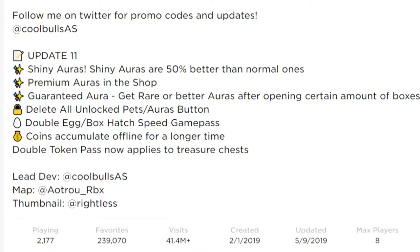Before I released this video they updated the game again — update number 11. They added shiny auras that are 50% better than normal ones, premium auras in the shop, guaranteed auras which get rare or better auras after opening a certain number of boxes, a delete-all unlock pets and aura button, a double egg box hatch speed game pass, and a way to get more coins while offline for a longer time. I'll be cutting into the video to show you the new stuff.